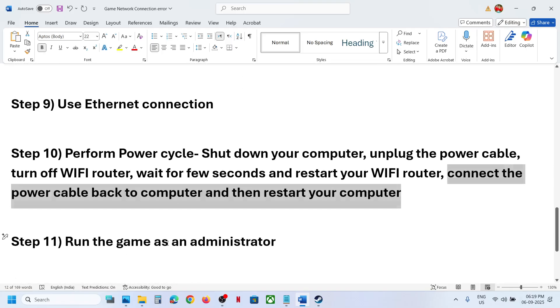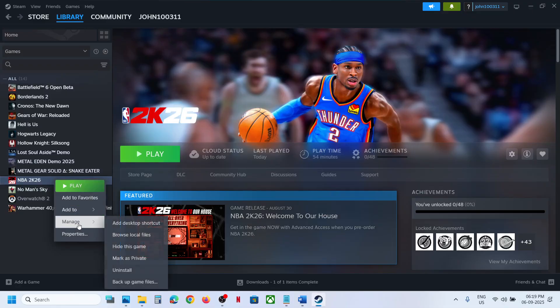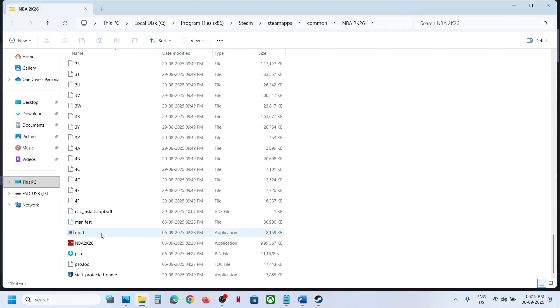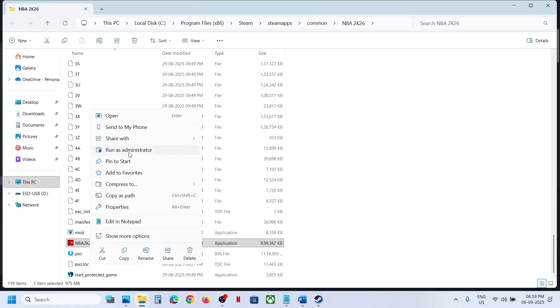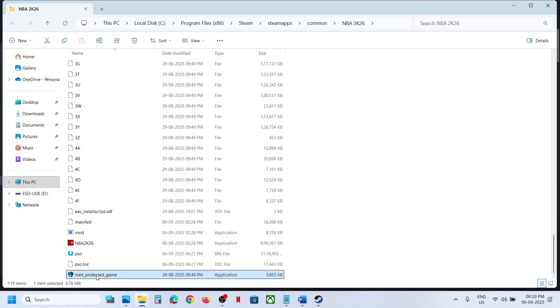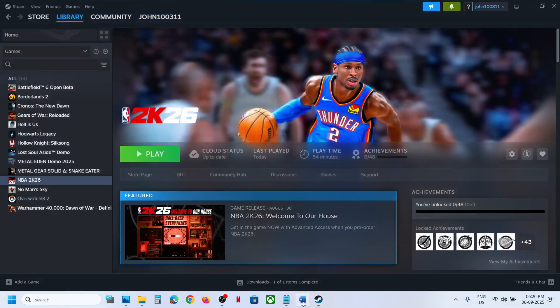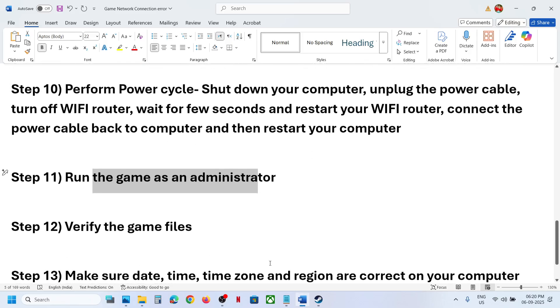The next step is to run the game as Administrator. Right-click the game in Steam, select Manage, click Browse Local Files, then right-click the game EXE and click Run as Administrator. You can also try right-clicking 'Start Protected Game' and running that as Administrator.